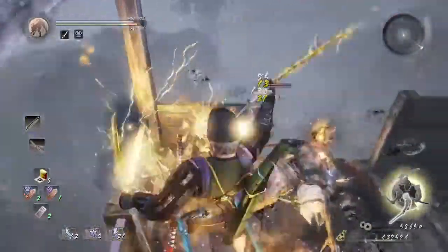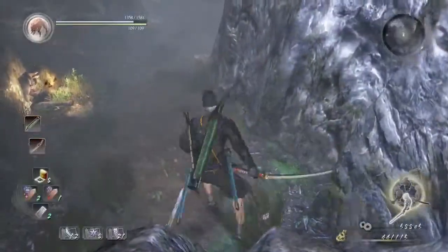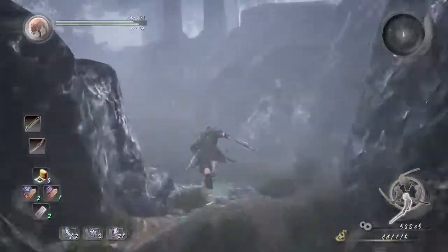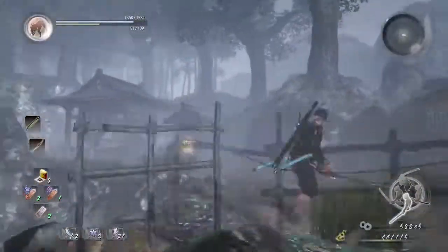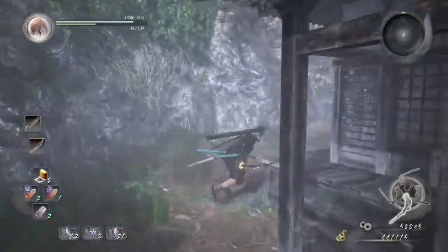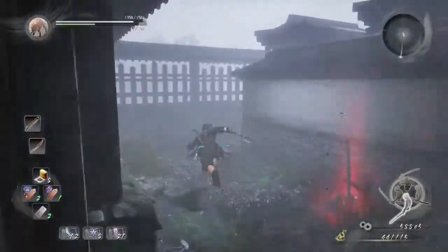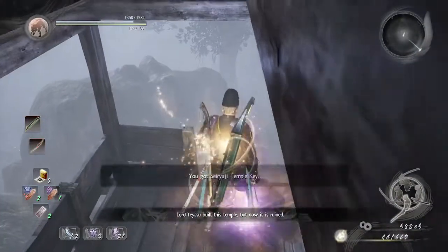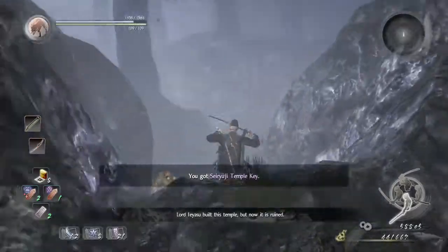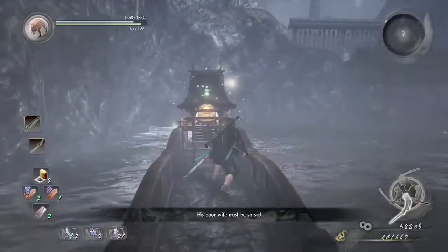We're going to fight this remnant though. I accidentally fell from there, so I'm just going to wave dash my way back. There is a corpse that you need to loot which has the gate key — which leads to the boss. And the boss's name is Ogris. We're actually going to go back to the shrine so that we can replenish our Onmyo along with our health and whatsoever.